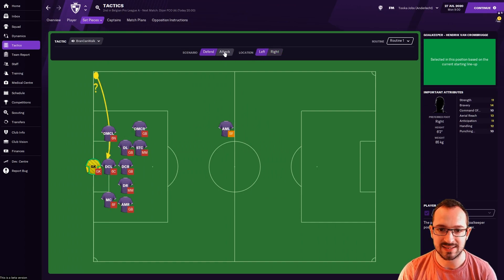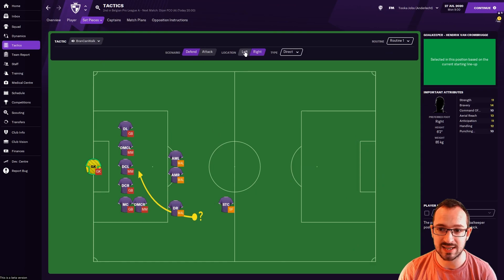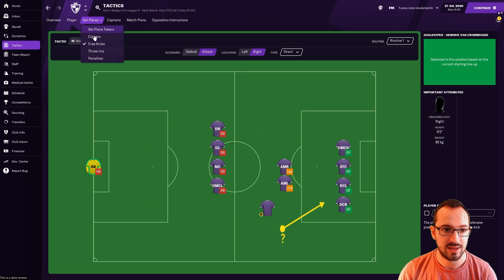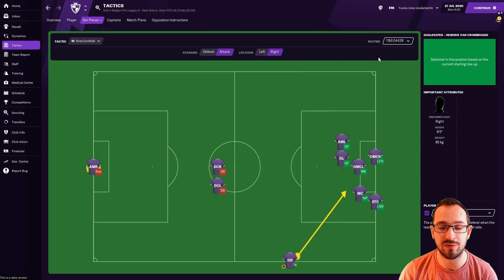For set piece instructions — corners defending right and left, attacking left and right — these are using the Bear Wolf 442 set piece instructions, which hopefully work in his favor. Free kicks defending right and left, attacking left and right. Throw-in instructions defending right and left, attacking left and right — also the Bear Wolf 442 throw instructions. He's got a little inspiration from them, which is good.